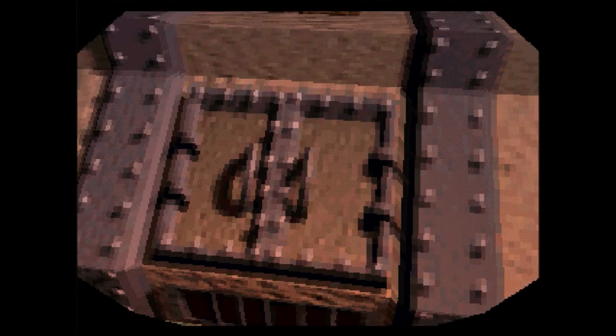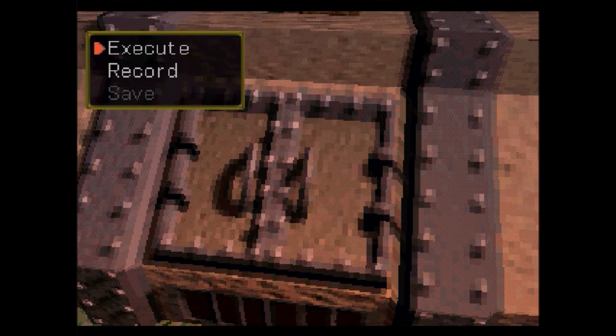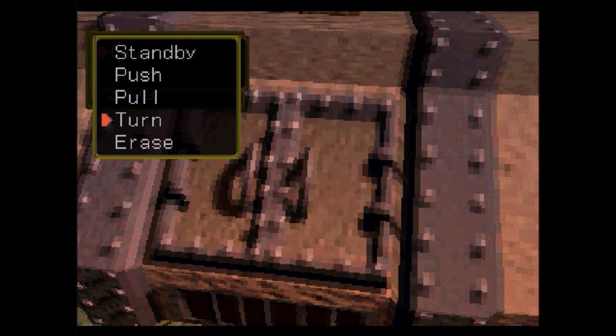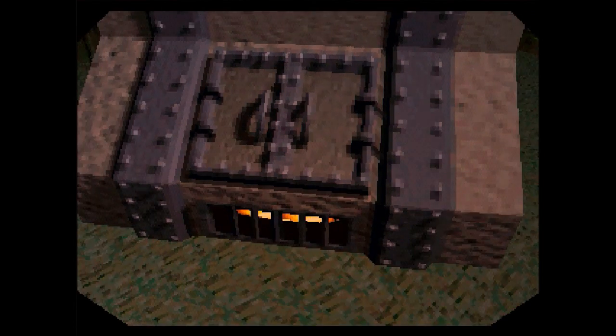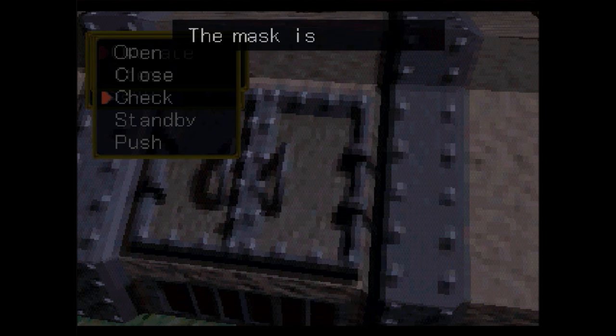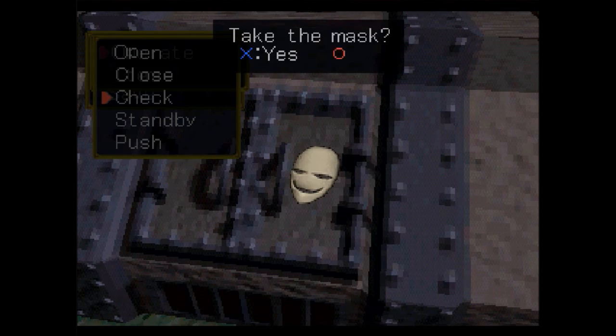So now we check the incinerator. If we use operate, we have to use erase to put out the fire. And then if we check — the mask is finished! Yes, we will take it.